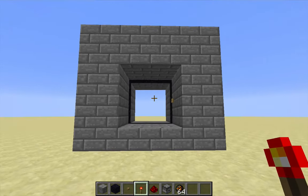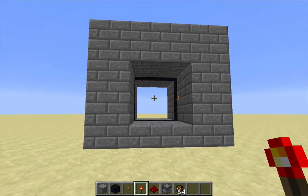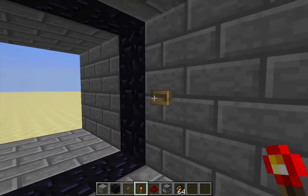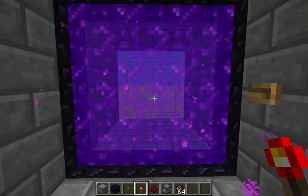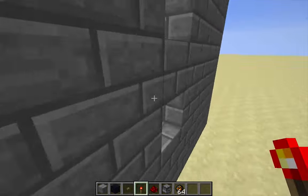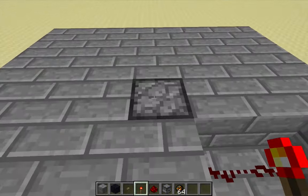Thereafter I will show you how it looks now in 1.9. But in 1.8, I'll go ahead and press this button and we would see the nether portal activate. That works because the button is wired up to carry a signal to this dispenser up here.